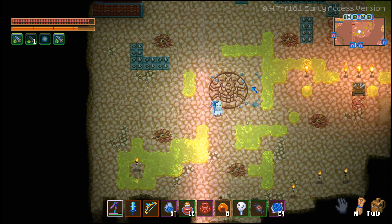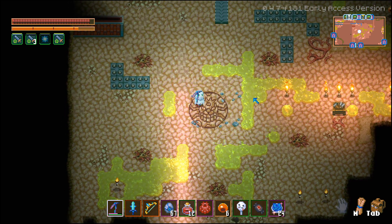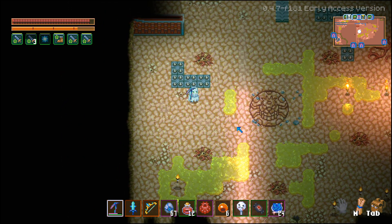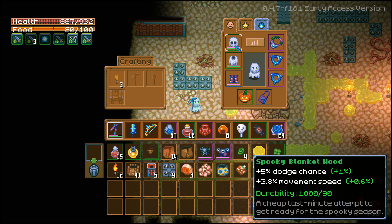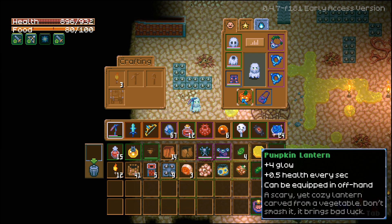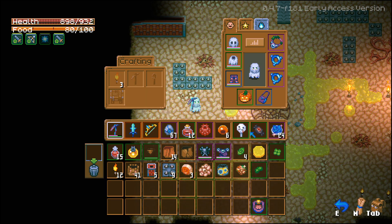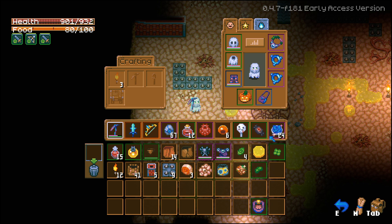I probably should have cleaned up my arena because it looks pretty bad. For the armor and stuff, I'm actually using the Spooky Haunt or the Spooky Blanket Hood which gives me a dodge chance and movement speed. Same with the Blanket Cape. I'm only using this because I want to look like a ghost while I kill this Hive Mother — it's not because it's the best in the game. And then I got my Pumpkin Lantern, also just because it looks really nice. I got some candies here just for some cosmetic effects, but let's go ahead and do this.